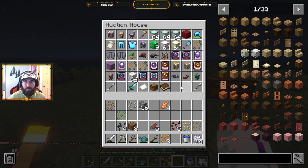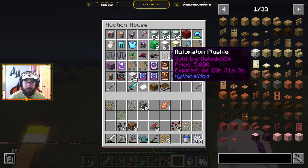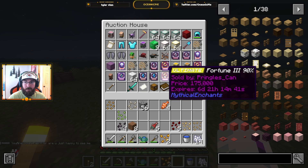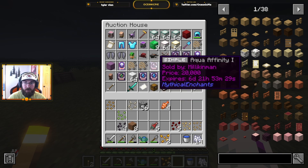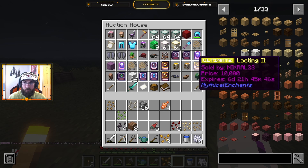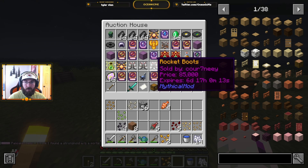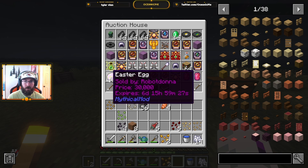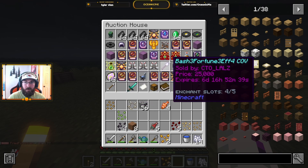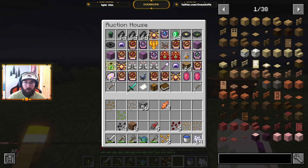I'm not the greatest builder. I gotta look at what that is - automaton plushy, that thing looks crazy. Fortune 3 for 175,000 - okay, so if I find Protection 3, I don't need it right now but if I can sell it and make a bunch and then buy something useful. I gotta quit looking at all this stuff. 64 Easter eggs for 30k but you need 400 to get whatever that is - it's insane.